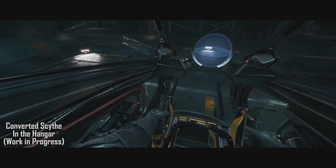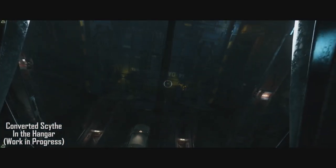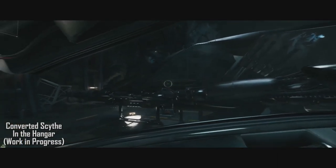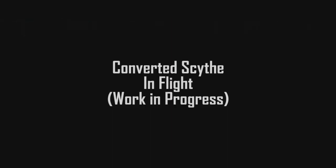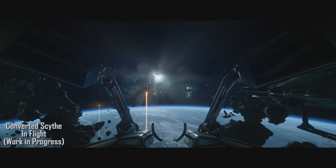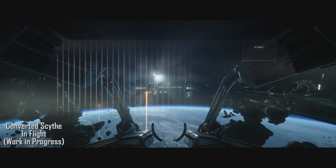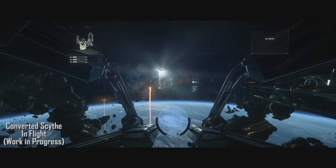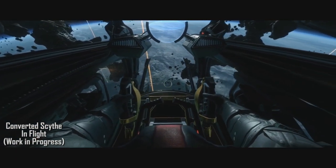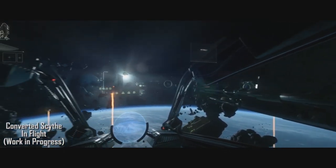Next question: other than the HUD and ergonomic changes, are the NPC and player variants identical? They say both ships are currently identical in terms of specs, but in the future they will be balanced independently — not to give the player an advantage or disadvantage, but to represent that Vanduul-produced Scythes will change as time passes while the existing player version remains the same. Next: will you be able to ram other ships with the blade wing? At present the wing is non-functional, but the goal is to have it working in game and have the AI use it against you as well.